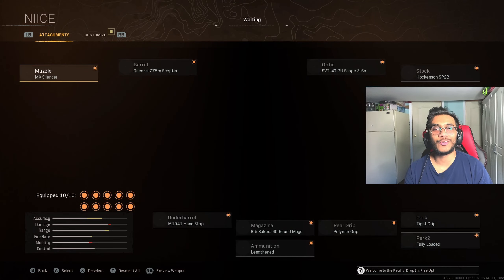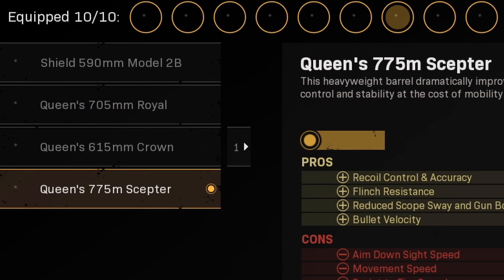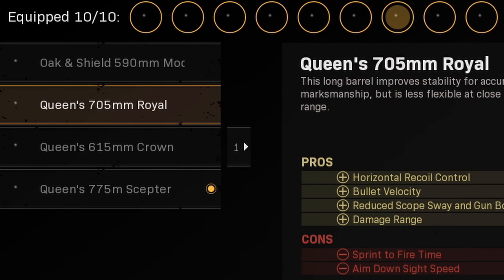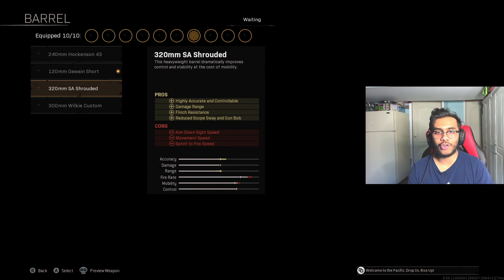Next, here's the class setup for the notorious Bren LMG. This gun is still broken to this day. You can also swap the Scepter barrel for the Royal barrel if you want — it's kind of personal preference. And for the Wall Gun, which is still a very good gun as well, here are the attachments. If you want zero recoil but a little bit less damage, you can swap out the short barrel for the shrouded instead.